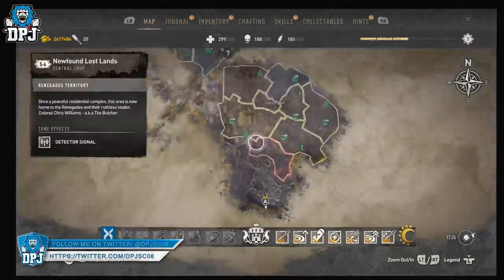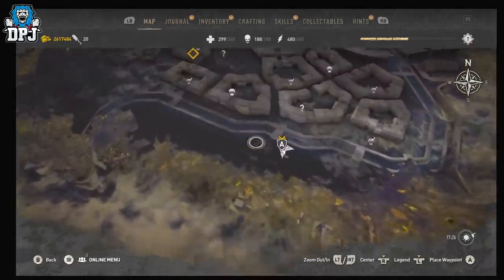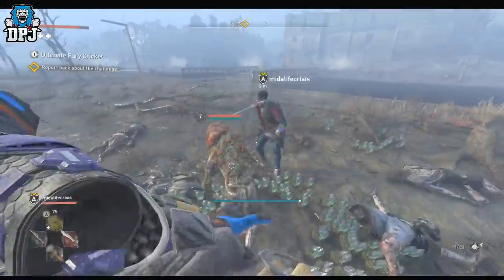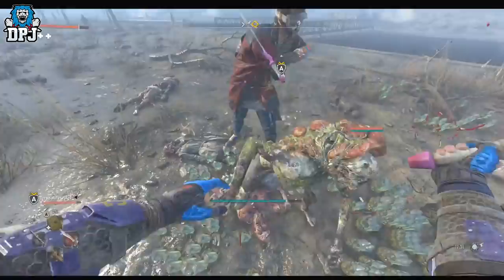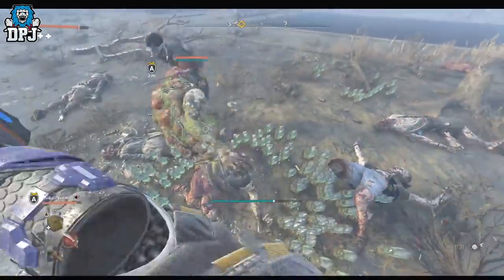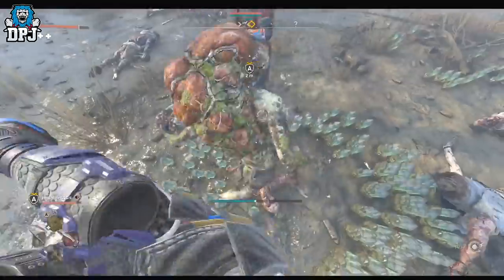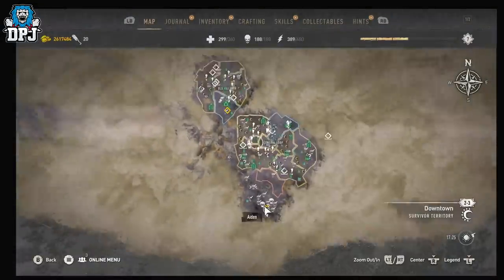Come to this area right here, just below the Newfound Lost Lands. It will either be covered in water or drained so you can run around and see the zombies here — you want there to be no water for this to work efficiently. Once you're here, look for a zombie that runs away from you — they've got a big dirty growth on their back. This area is full of zombies that will chase and explode, which can be annoying. The spot I found at the very bottom of this area, as you can see on screen, is the best place to find one of these fleeing zombies without getting blown up.